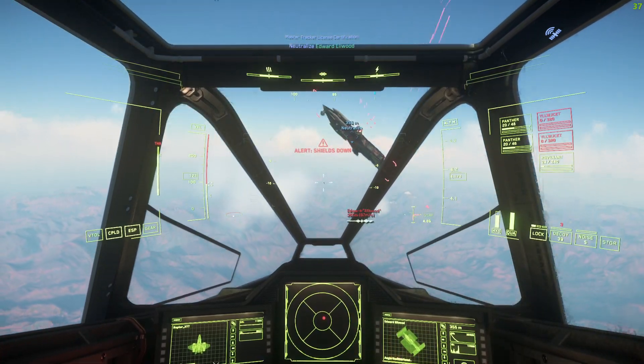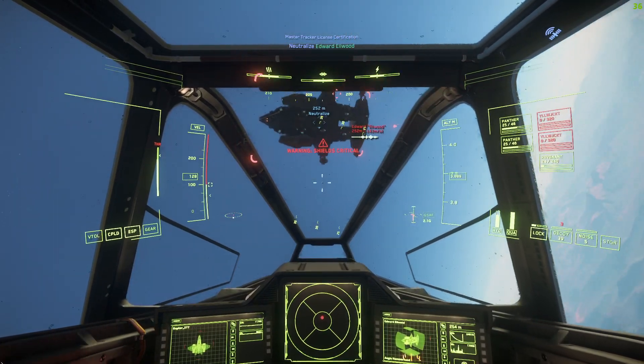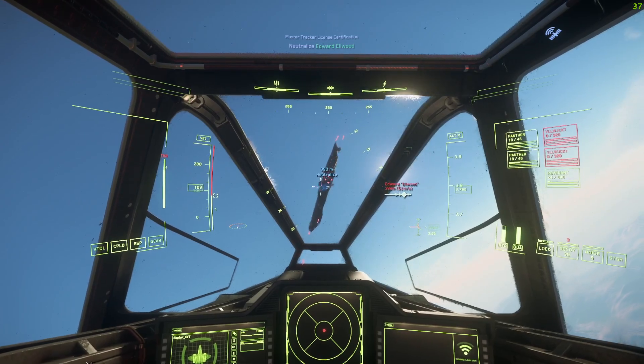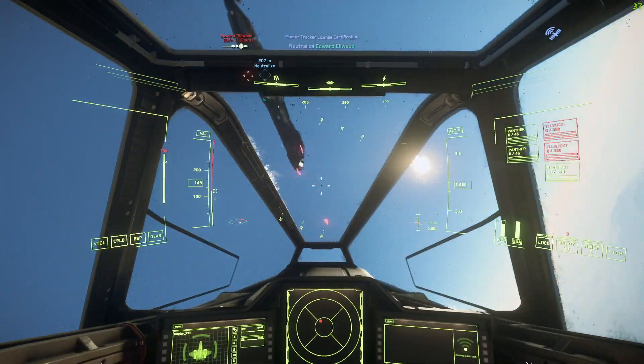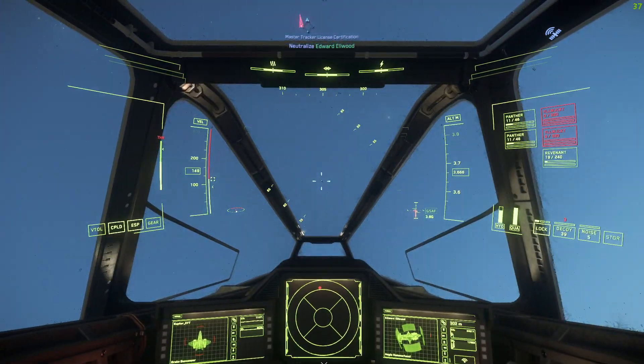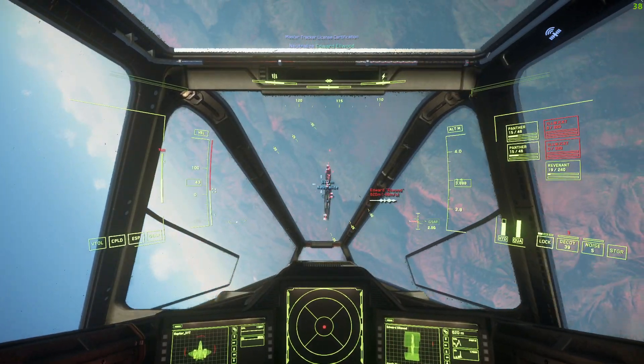We're basically just going to try and stay out of the way of the guns on the Hammerhead here. Shields are down. Go ahead and zoom under here and try and avoid these. This fighter unfortunately is not particularly good in atmosphere, so we're just going to have to try and manage this as best we can.